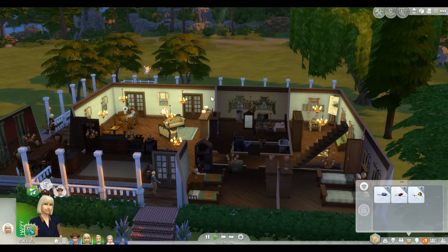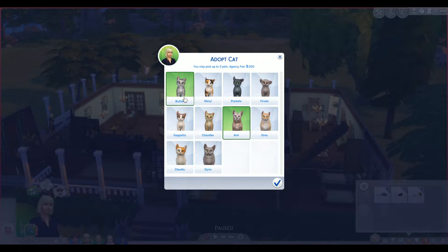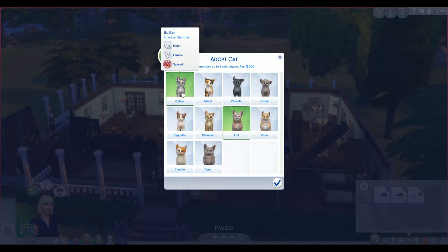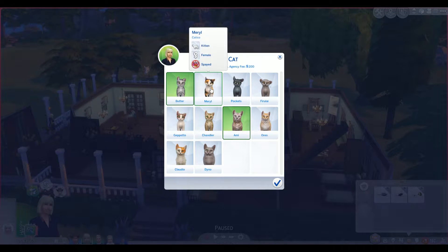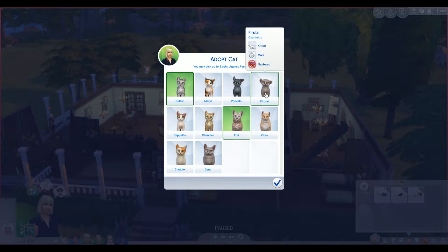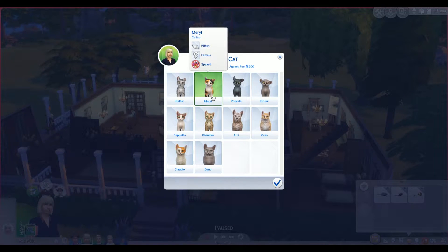Oh, Meryl is adorable. Oh my goodness, this one's cute too. Look at their ears — that's hysterical. I think I'm going to get Meryl, just because Meryl is adorable. Not all of these — I just want the one. Meryl is a female and she's not spayed. I'm going to kind of leave it like that for the moment. We'll have to see if we decide we want to have kittens or not later, because spaying and neutering wasn't really a thing either.